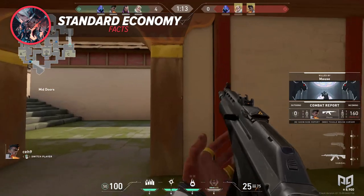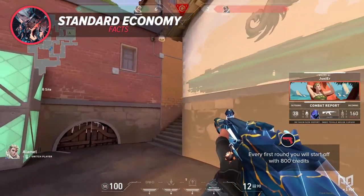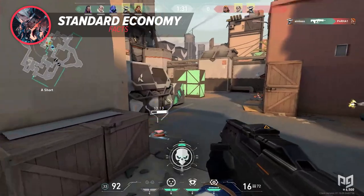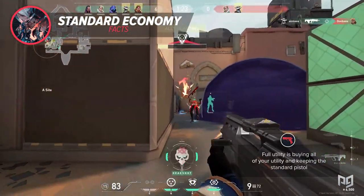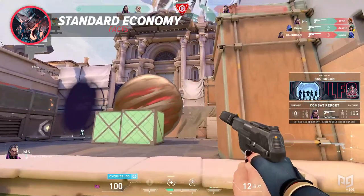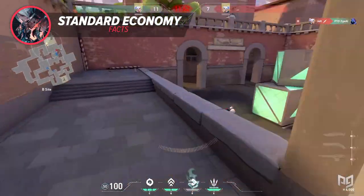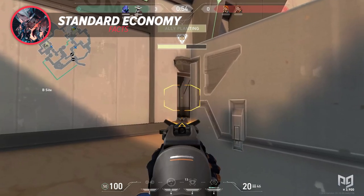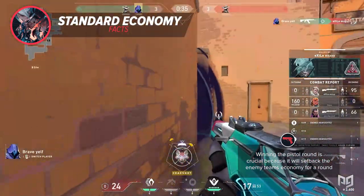Starting with basic numbers: every first round, the pistol round, begins with 800 credits. Standard starting loadout options include: full utility keeping the classic pistol; armor and utility keeping the classic pistol; or the most popular choice, ghost pistol with utility. Off-meta options like the Shorty, Sheriff, or Frenzy can work as surprise plays, but if the attempt fails you give away a crucial weapon and cost yourself more money than necessary. Winning the pistol round is crucial as it sets back the enemy economy for at least one round.